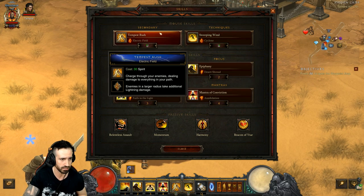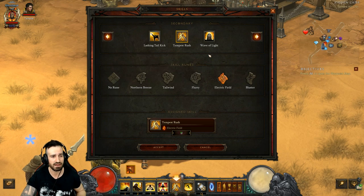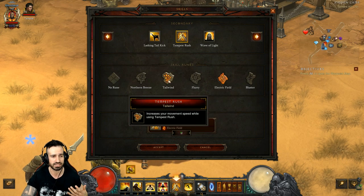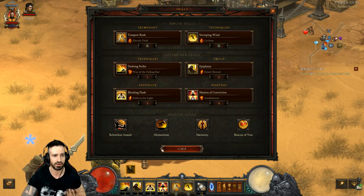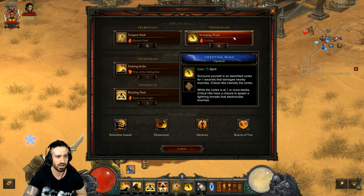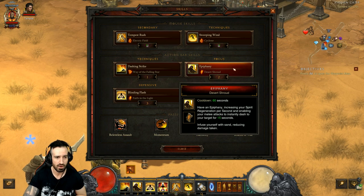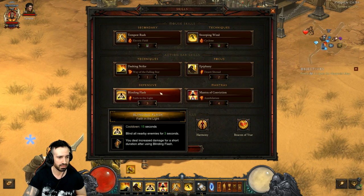Let's start off with the skills. We're using Tempest Rush with Electric Field. There are so many variations you can go with - do your own testing, try different things. I like Electric Field because I'm set up for lightning damage. You can go for Tailwind for extra movement speed, but with everything else we've got happening I don't think it's needed. We're using Sweeping Wind with Cyclone and Dashing Strike with Way of the Falling Star.